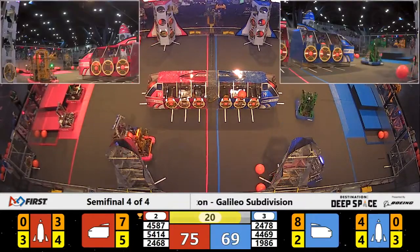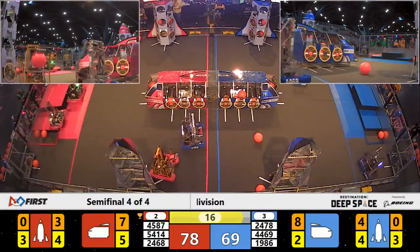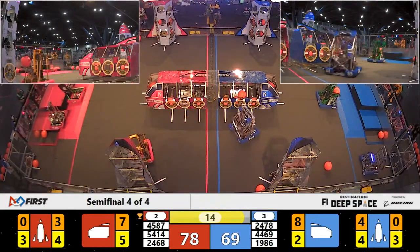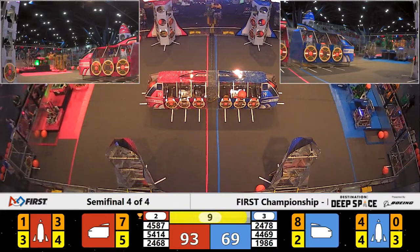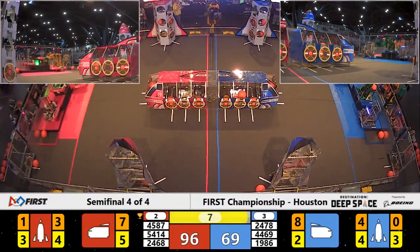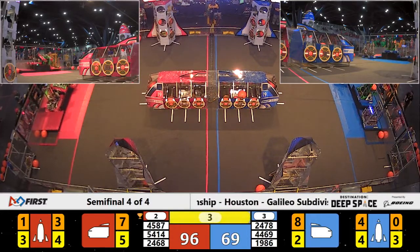Team Titanium delivering cargo to that front rocket, trying to place it in, but it didn't see that the hatch panel's not attached. 54-14 Paradox making the flip up with 10 seconds remaining in the match. Team Titanium up on top of HAB 3 as well. Their alliance partner Westwood Robotics on HAB 2.